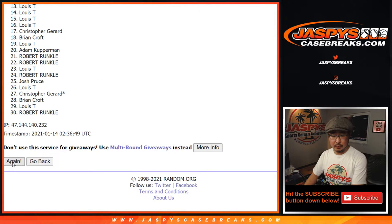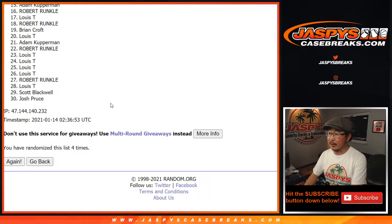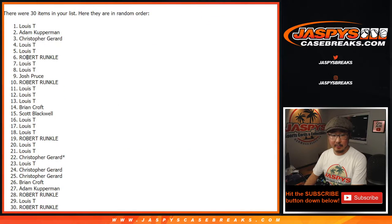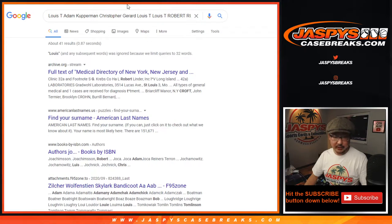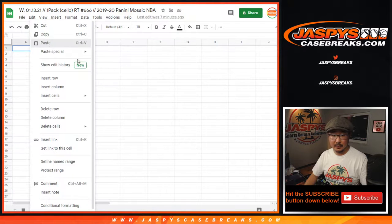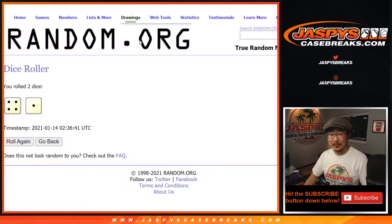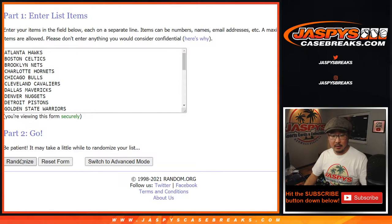Randomizing 1, 2, 3, 4 and a 1 — 5th and final time. After 5 we've got Louis down to Robert. Alright, there we go. 4 and a 1, 5 times for the teams.